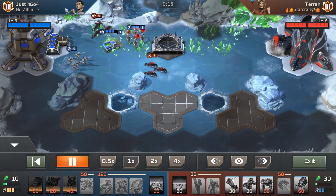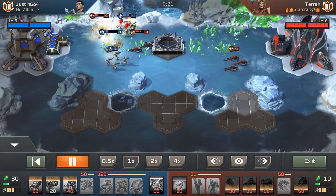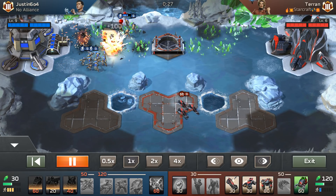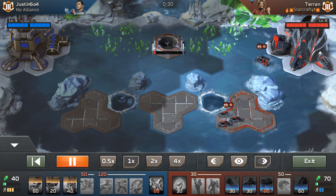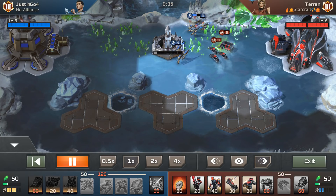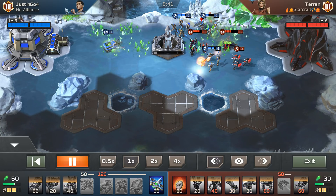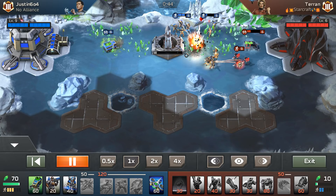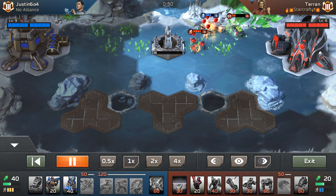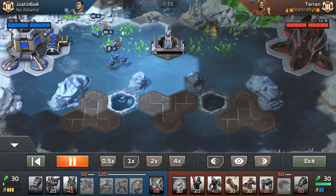He goes for a Missile Squad and knows I've got an Attack Bike rush going. I build another Attack Bike and get pretty good control. As long as I move my bikes around, that harvester is going to die — and yes it does. I got one more rocket off; I didn't need a third bike. Now I go for a Barracks and build a Flame Squad immediately, because I know he's going to try to kill my harvester. With Xana's boost the Flame Squad just rips those Missile Squads apart. He almost gets my harvester but I save it in time.